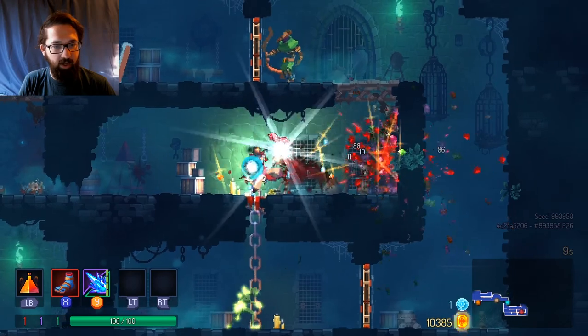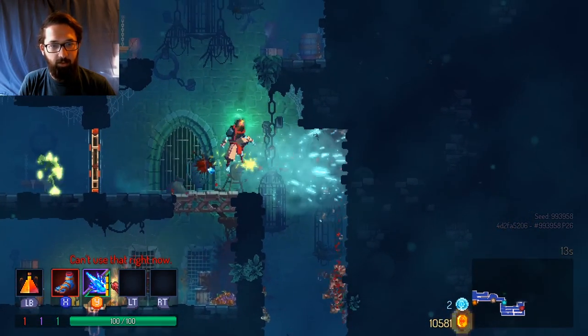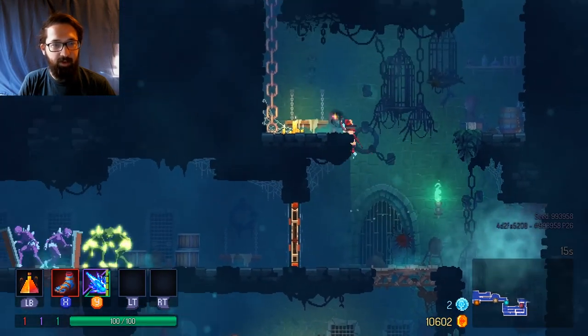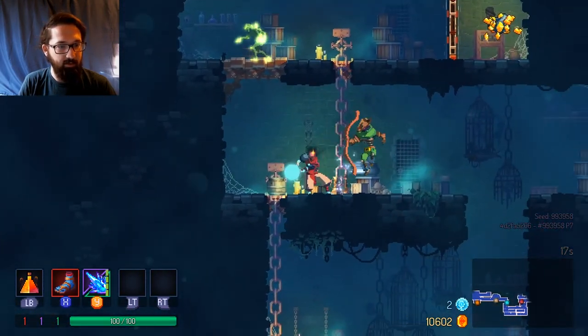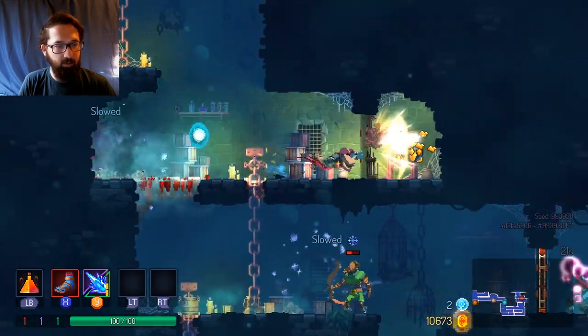Can we just boot that guy out of here? I love that as an item — that we can just kick people off of stuff. Let's go. Can I freeze them? Kick them? And then we're good.